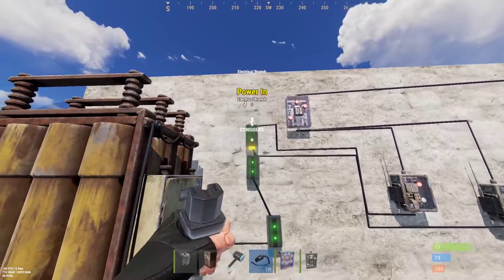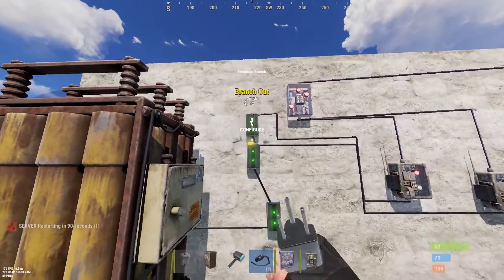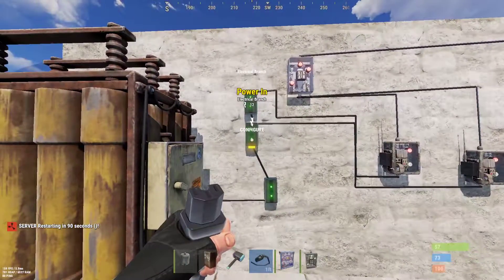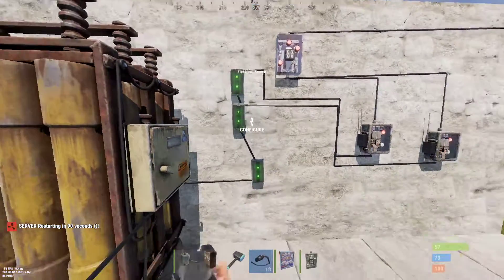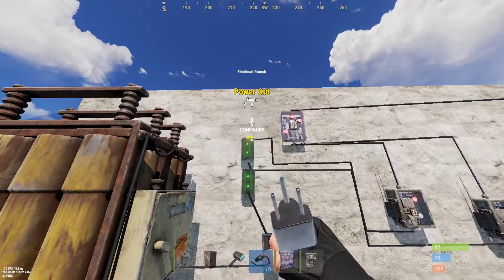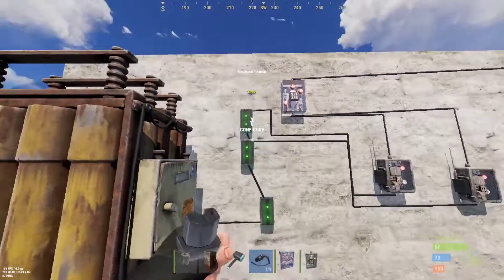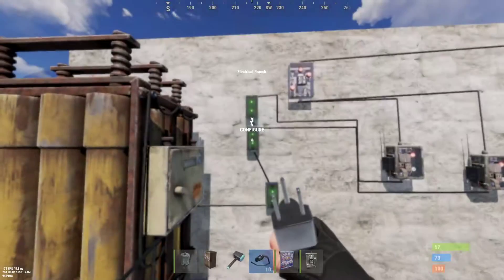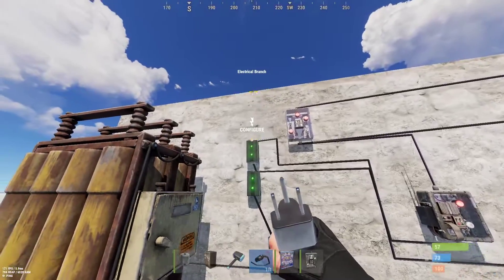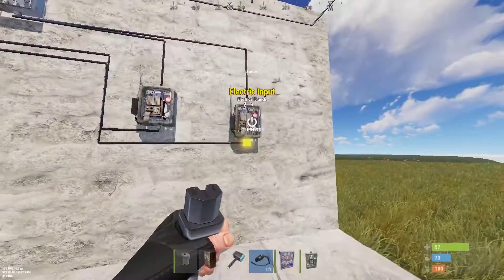From here, for efficiency's sake, it's important to use two separate branches and not use one to split into two. But really it doesn't matter — you can use one switch and branch out, you just need to have half the power allocated to each one. You would put half the power into the first branch and half the power into the second branch.